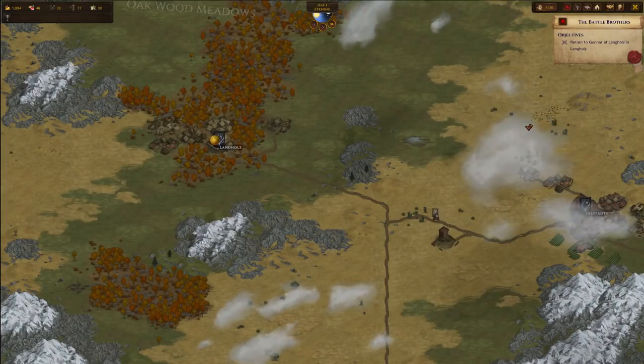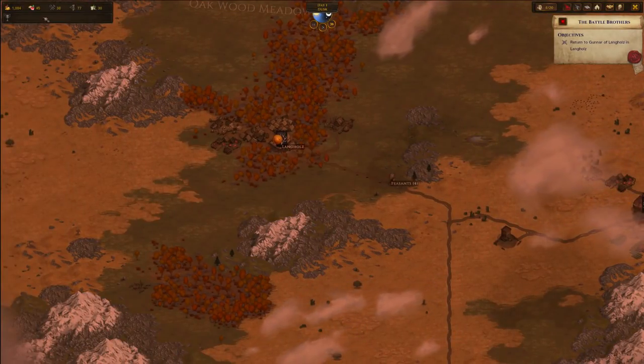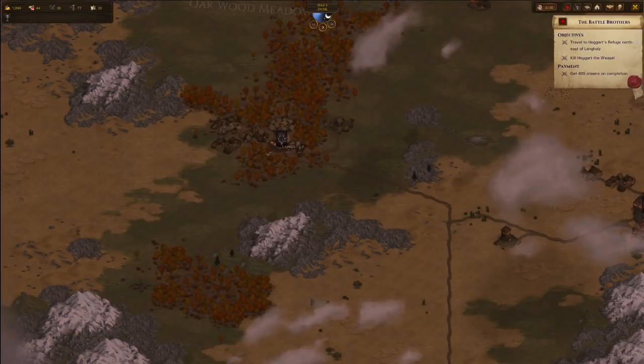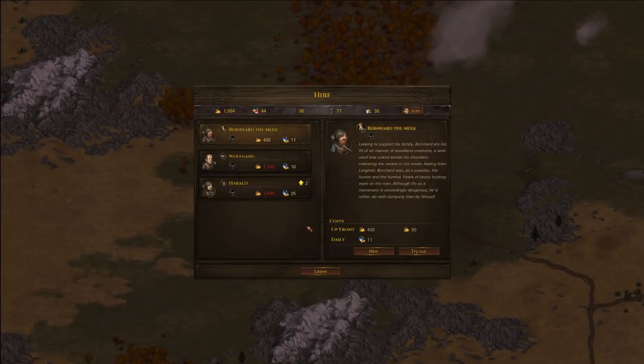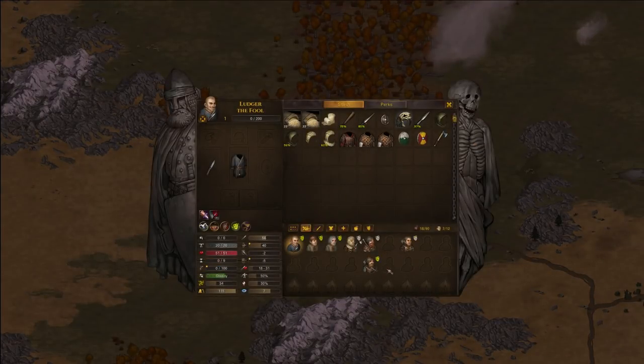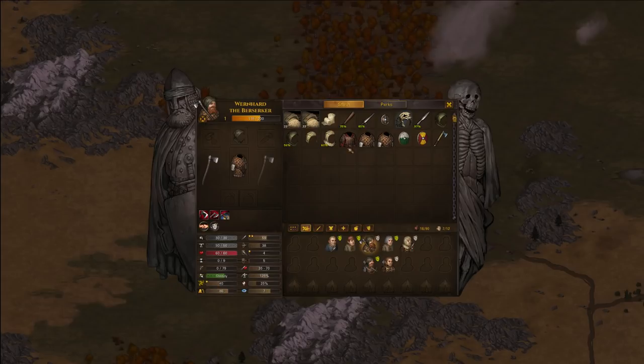I think I will hire one more guy — we still have a thousand crowns left over. We will return with his head, we promise. This guy is really expensive but he's a poacher and most of the time they have pretty good ranged stats, so I'm just going to hire him. Now let's have a look at our troop. First of all we will want to get the ranged guys into the back line, and we want our guy with a two-handed weapon to have a little bit more armor since he doesn't have a shield.